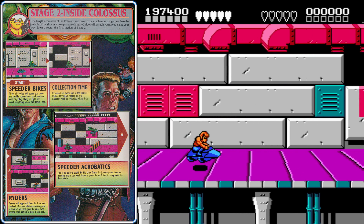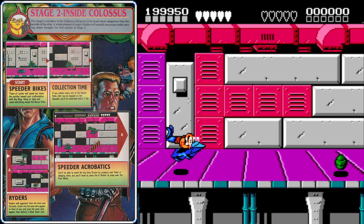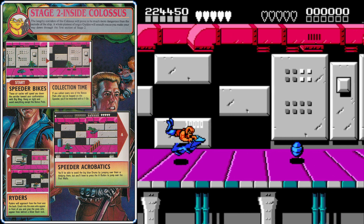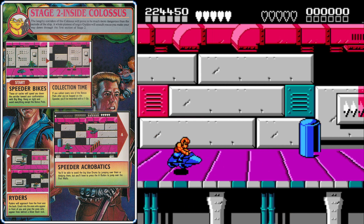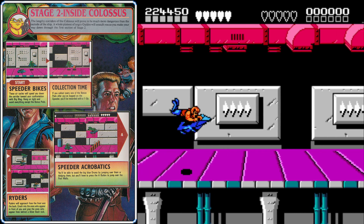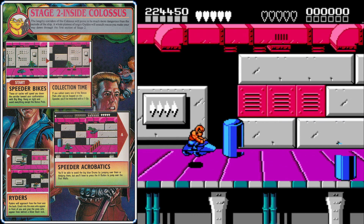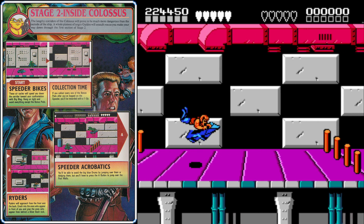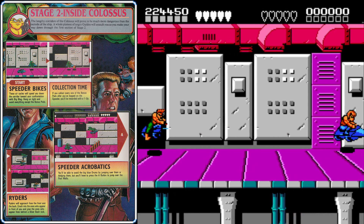Speeder bikes! I said there was no turbo tunnel this time, and that was not a lie — there's nothing turbo about this tunnel; it's quite slow. If you can collect all the pods at the beginning, you'll get a one-up. Stay on the top or the bottom and jump over the tall blue posts that come your way. You can weave between them, and there's actually a spot where you can sit and go right between them, but it's tricky. I recommend just sticking to the top or bottom and jumping over.